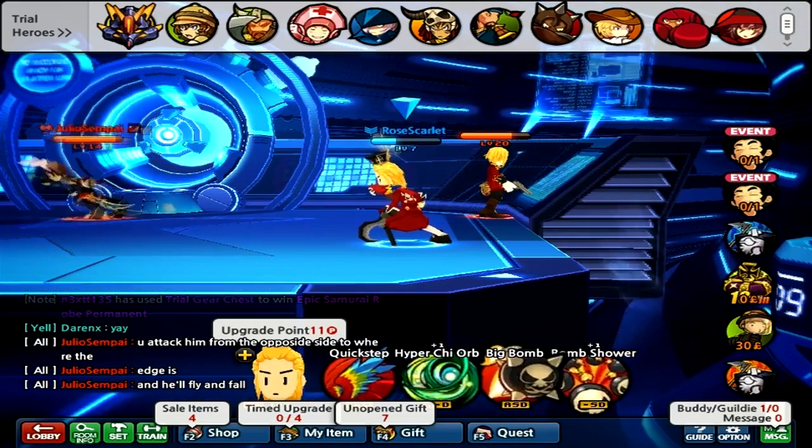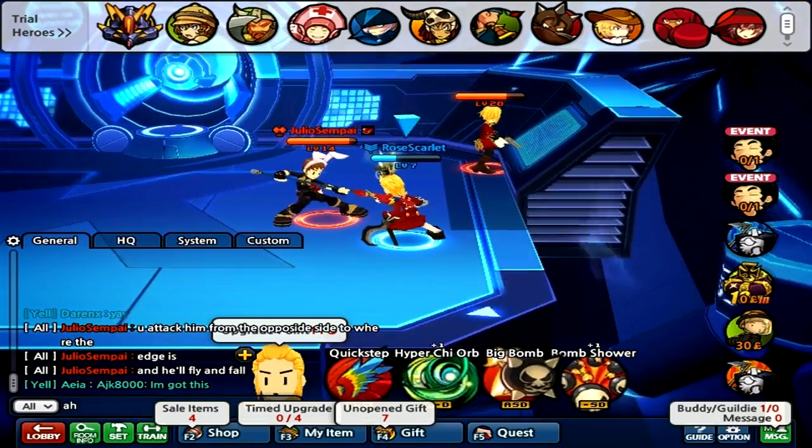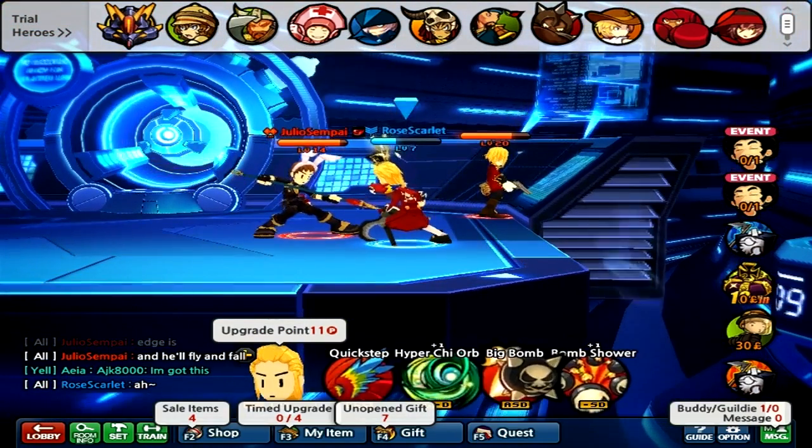Basically, he's saying the Chi Orb — so you hit him from the opposite. Now there you go, he finally has the bunny ear on.